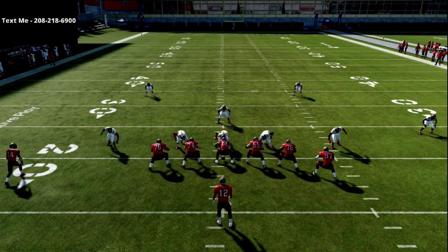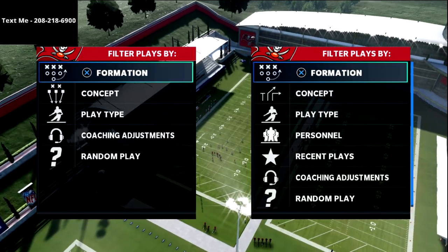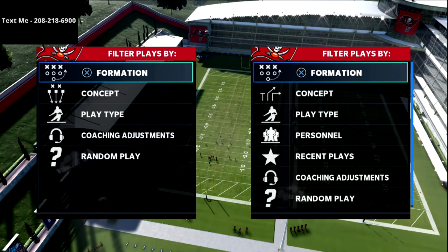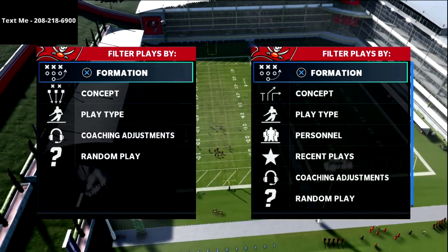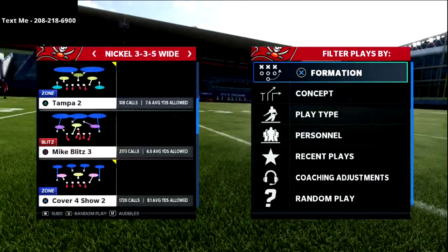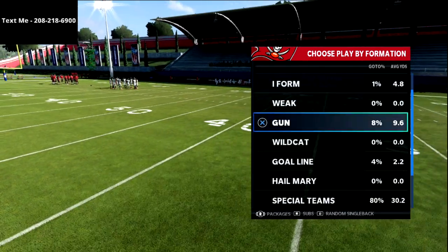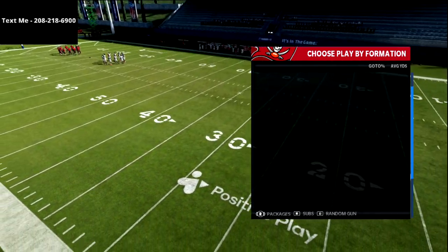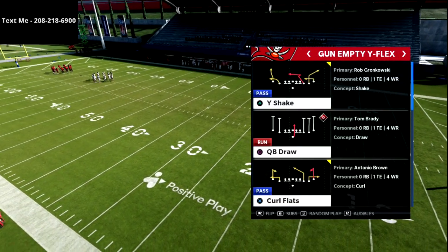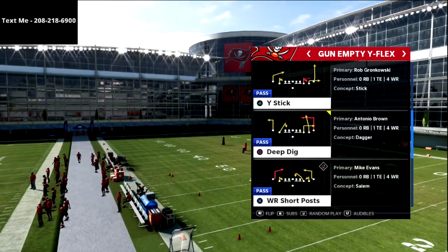In this video I'm going to share how you can completely glitch out the Mike Blitz 3 or the meta coverage that you see a lot in Weekend League and online in Madden. This is a really good little glitch play that is just going to help you get people out of the Mike Blitz 3, which I think you're going to see a lot whenever you run this offense.